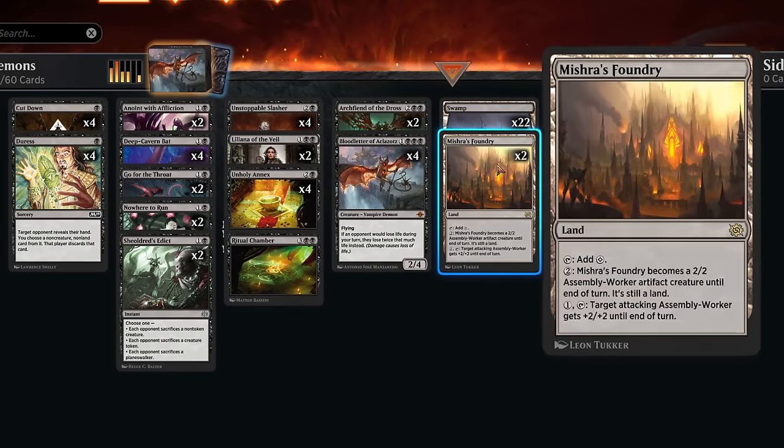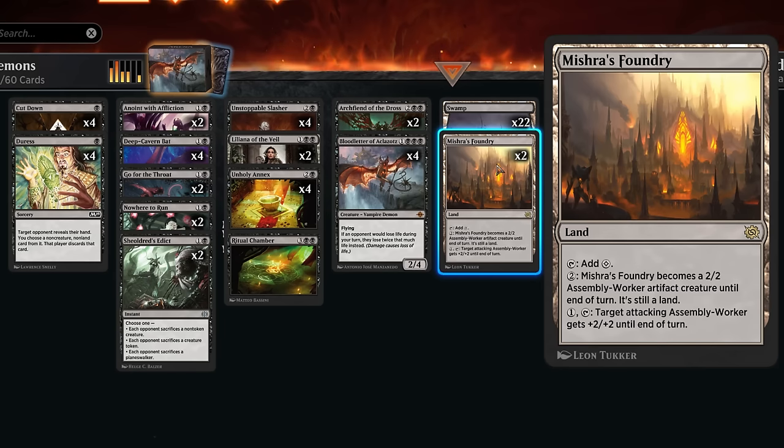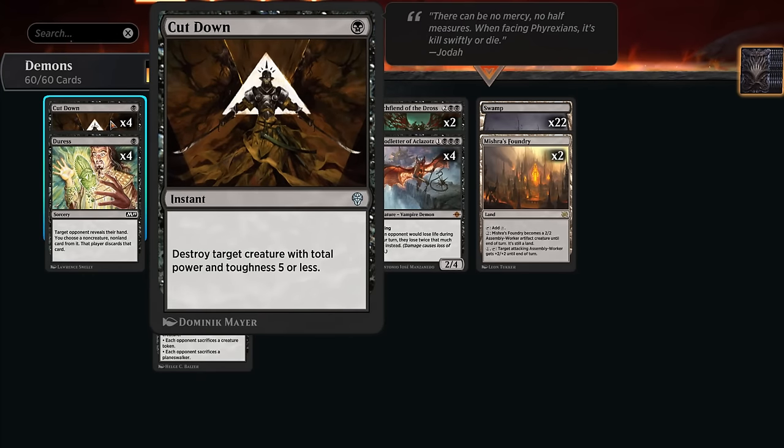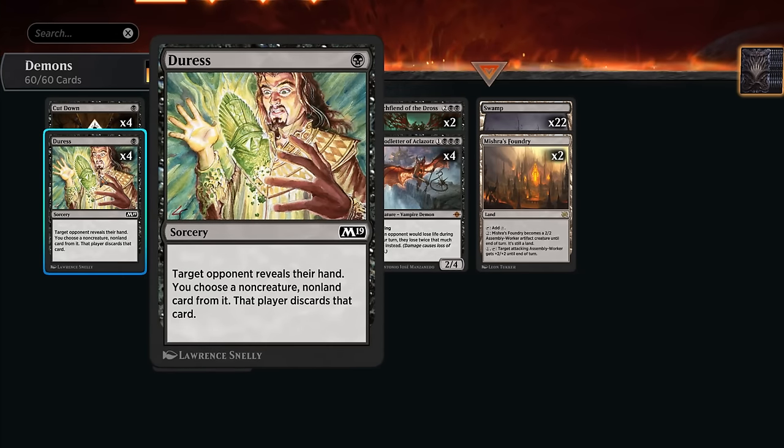The minus-six ultimate can also be quite backbreaking. The mana base is a thing of beauty — just 22 Swamps and two copies of Mishra's Foundry, which can chip in for extra damage and help against control. The early turns are all cheap interaction, great against aggro decks in the format. Four copies of Cut Down for creature matchups; the rest can also take away a removal spell that could break up the Slasher plus Blood Letter combo.